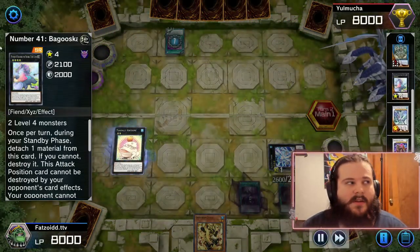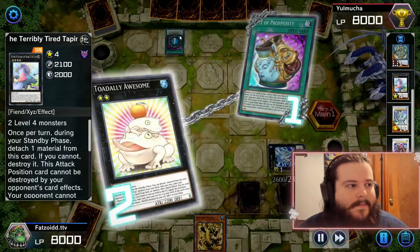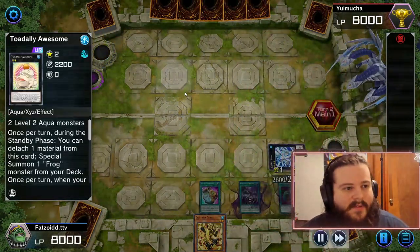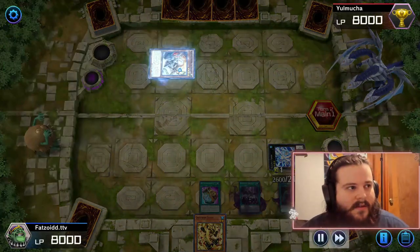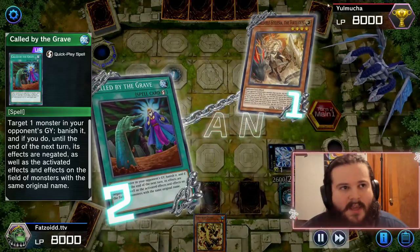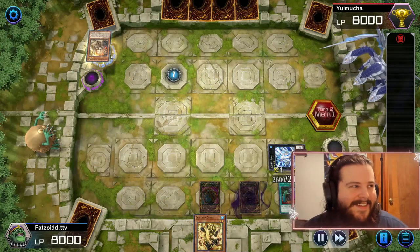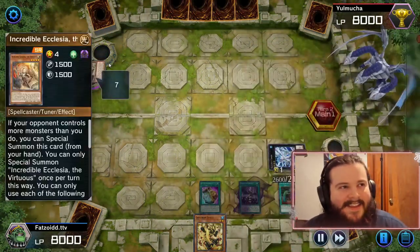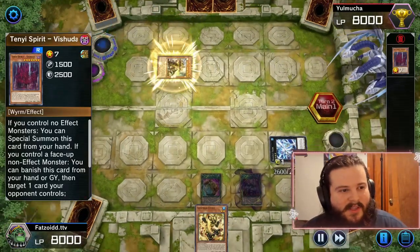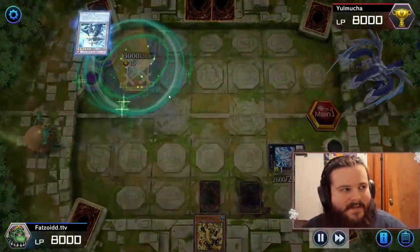You can also go into Baguska if you feel that's a better play. We're going to take their Pot of Prosperity and set it on our own side of the field, which is pretty sweet. Then he activates Incredible Ecclesia — we're going to flip our Called by the Grave because, you know, mulch on his nuts. But he goes into Albaz to Flare, which is kind of tilting.